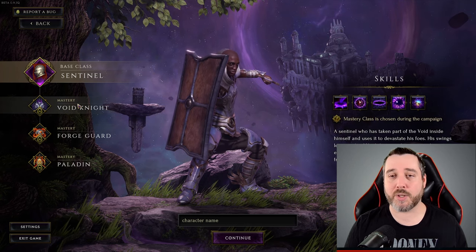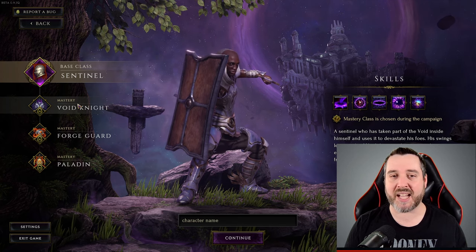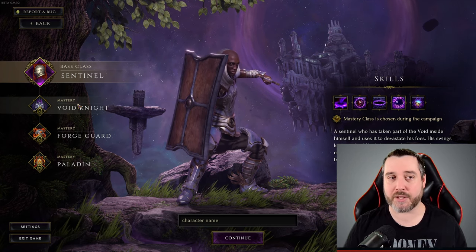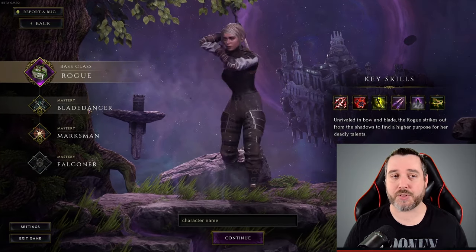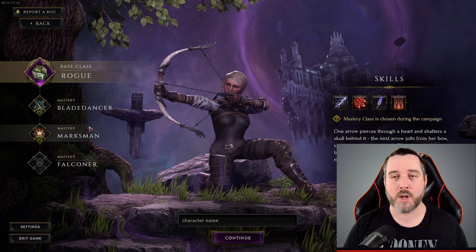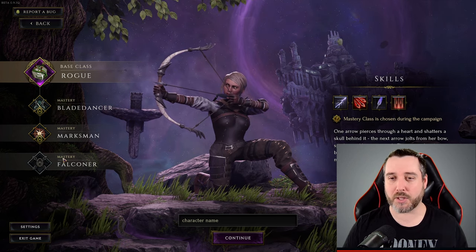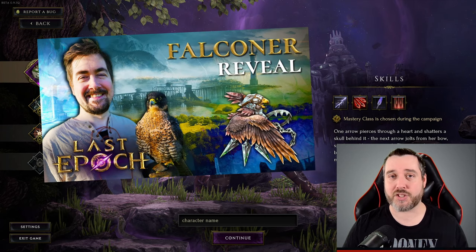That information should help guide you to a basic understanding of whether you might like a class, and may help you decide on the mastery you'll go with. For the Rogue, you have the option for a Blade Dancer, which is a fast melee attacking class; a Marksman who masters the bow; and a Falconer, which is a pet-based class announced pretty recently. I'll link a video by Zazarian in the description below about the release information for that class.